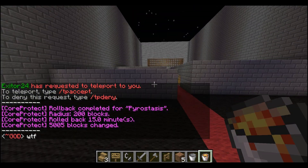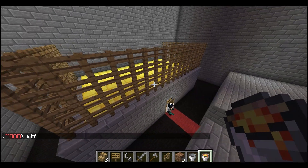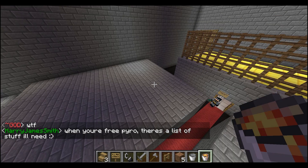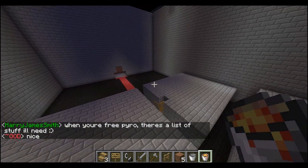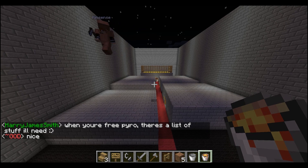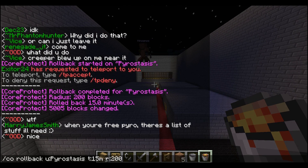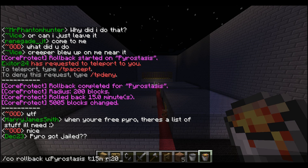Everything is back to normal. There is no damage. All the stuff that was burning over here is back. All of the doors that had burned down are fixed. If there were chests that had been looted or destroyed, they would be back. All signs are fixed — everything. And it took me what, two seconds to type that in? So easy, so easy.